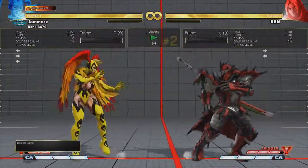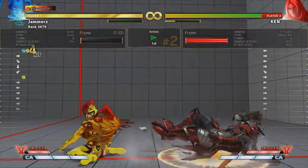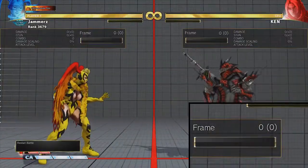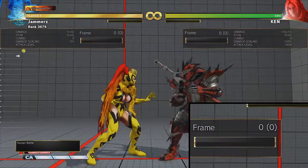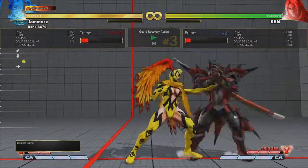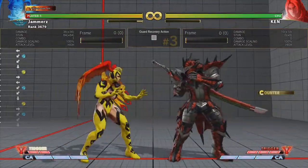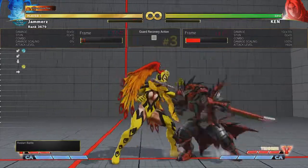It can also be used to punish arbitrary dashes, which you need to anticipate. One last thing to mention is that if standing medium punch is blocked, Mika is safe from being punished by the vast majority of moves in the game, but she has not left herself in an advantageous position. If she tries to continue pressure after standing medium punch is blocked, she will potentially be put in a Kanae state due to the opponent being able to take action before her.